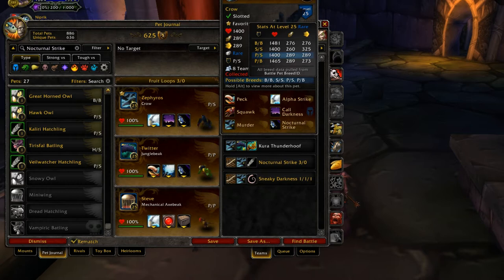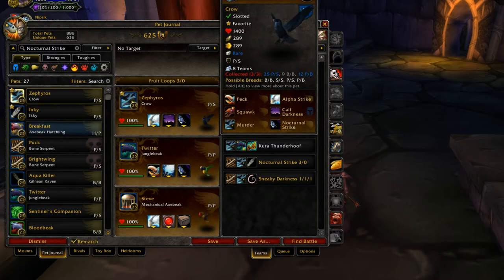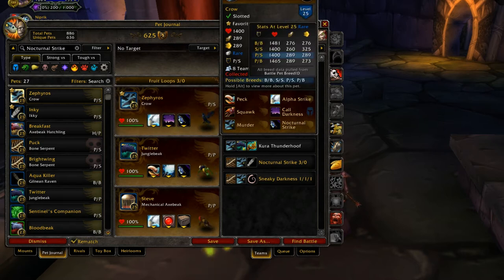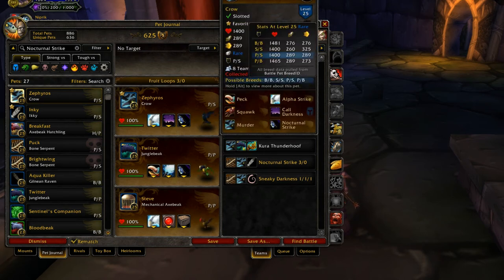Crows do just as fine if not as good. The only reason I didn't put them tier 1 is because the Dread Hatchling hits harder due to an inflated power value — it's a little bit stronger than normal power/power types, while the crow I have here is the hardest hitting crow you can get with only 289 attack. Considering crows are all about hitting as hard as possible, it's not the greatest, but they still hit so damn hard it's not really a big deal. Of the crows, you just get them through random pet battles during the Darkmoon Faire. All the breeds are fine.